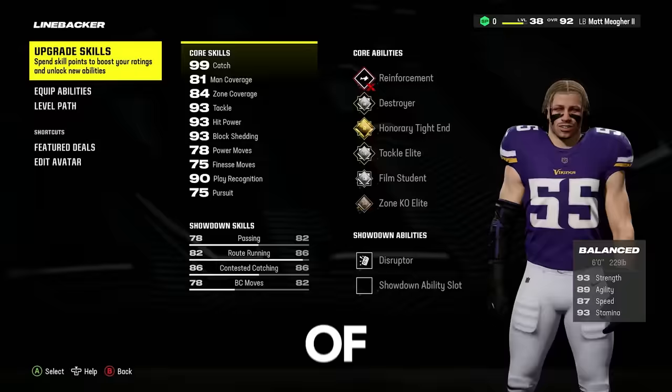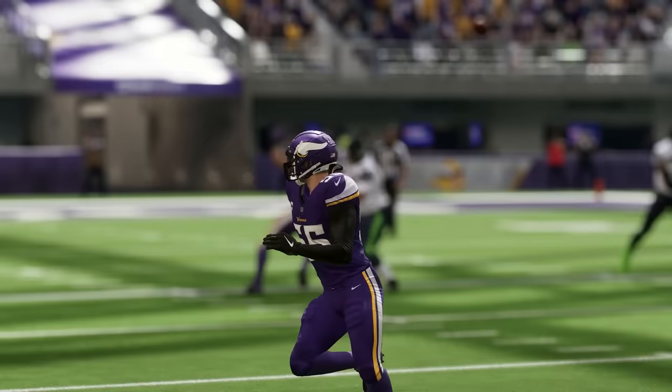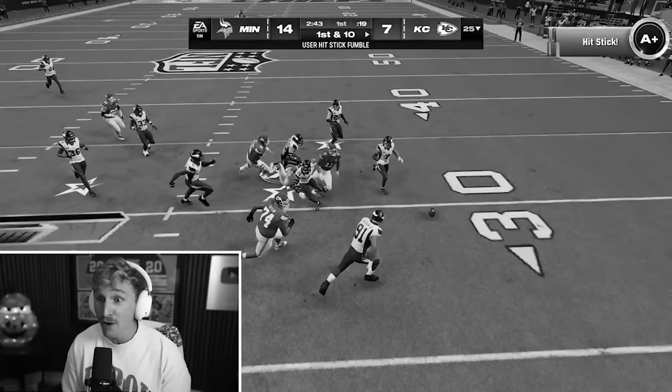Welcome back to the career of Matt Maher II. Our Vikings middle linebacker in season one was a dominant pass rusher — he led the league in sacks, won Defensive Rookie of the Year and Super Bowl MVP. He had an awesome season, but the one part of his game that really wasn't developed was pass coverage.